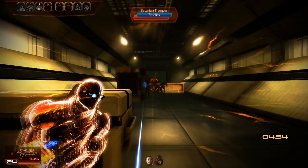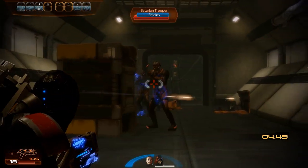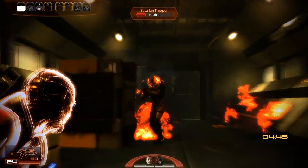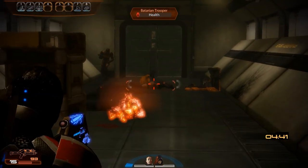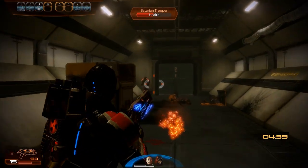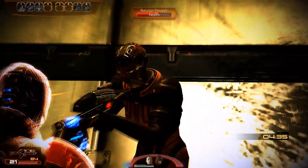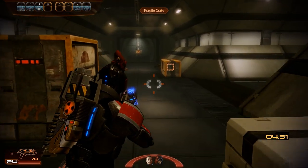Here we go. Our first group of hostiles is immediately engaging, and as you can see in the bottom right corner, we are on a five-minute timer until the missiles reach their destination and destroy the colony. I personally find this timer to be fairly generous, even on insanity difficulty, as there are really only two fights to win. The first one is not that hard to finish, and we even get another punch and shoot combo for the brawler achievement.